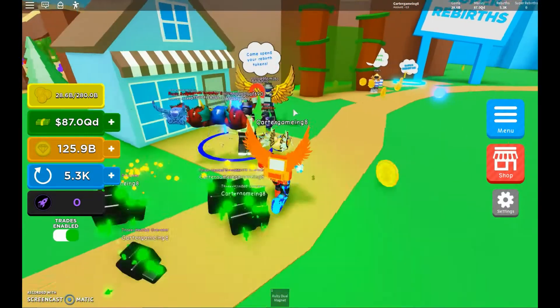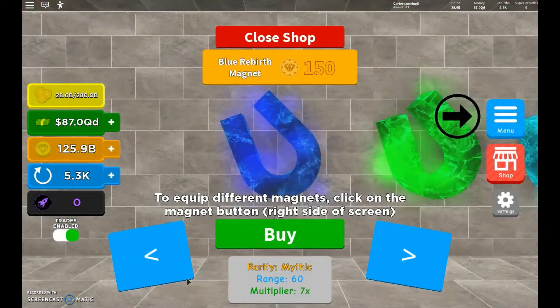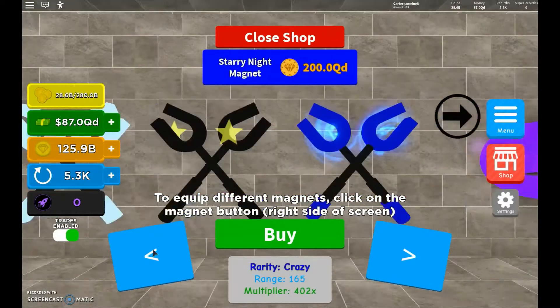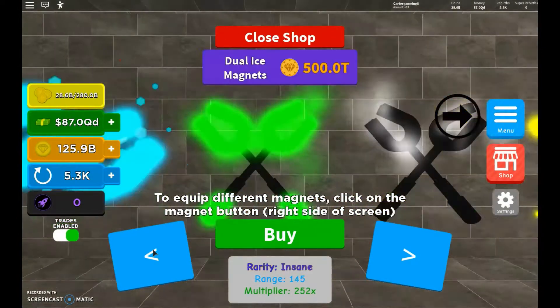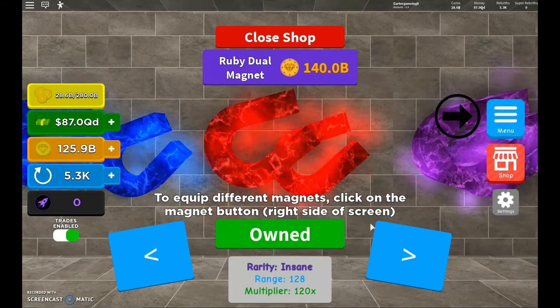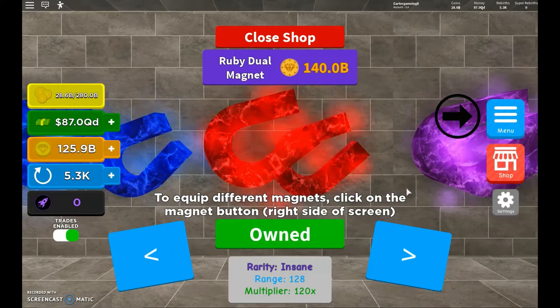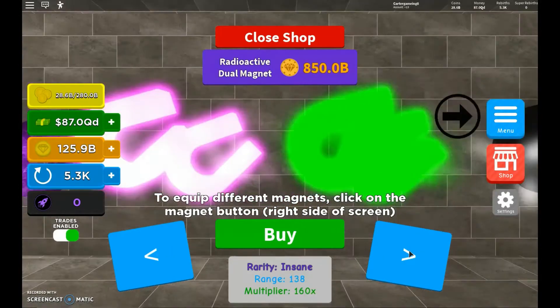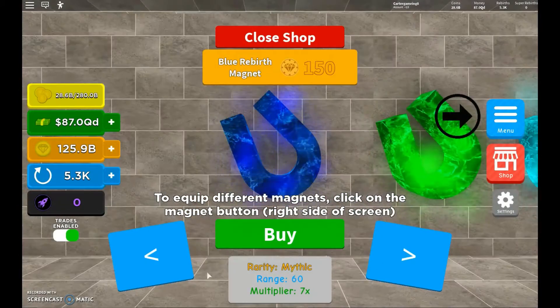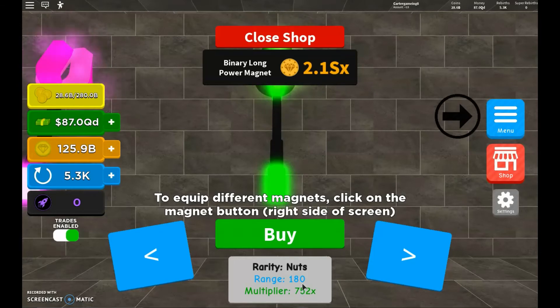I'm going to check what the next rebirth magnet is. The last one goes up to 2.1 sextillion. I'm at a billion so I should be right about here. I got the Ruby Jewel Magnet — let's see how good it is: 128 range, 120 multiplier. Going right to the end, using an auto clicker — holy, this is seven... 752 multiply. It doesn't do much extra range but 752 multiply is a lot.